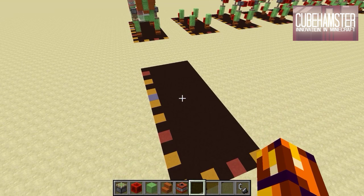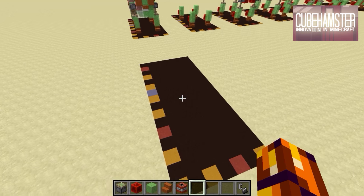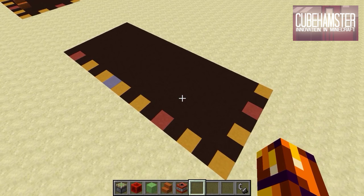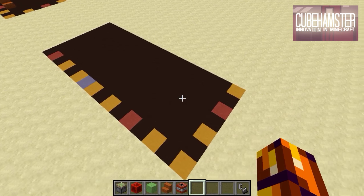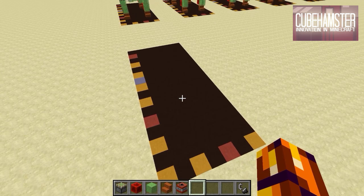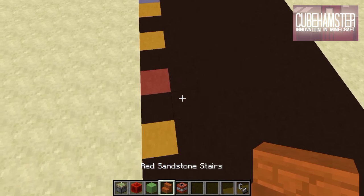I'll basically be doing a tutorial on the normal kitty, and it's up to you to replace sandstone or quartz depending on which version you want. Like always, I'm going to go through this step by step. I've laid out a foundation area to better indicate where blocks are going — it is a 7 by 16 area.